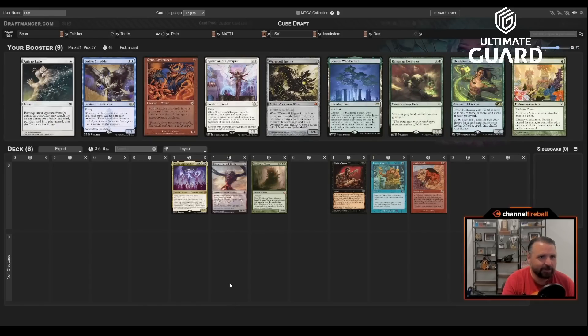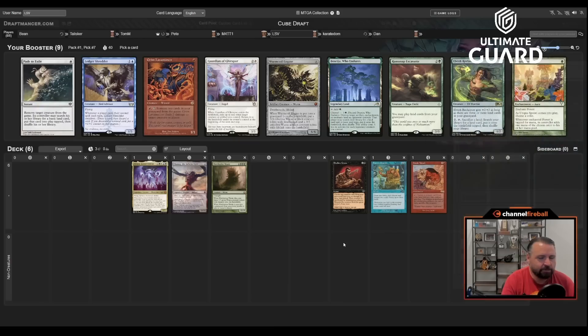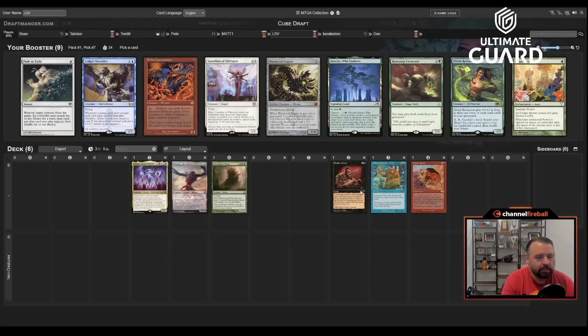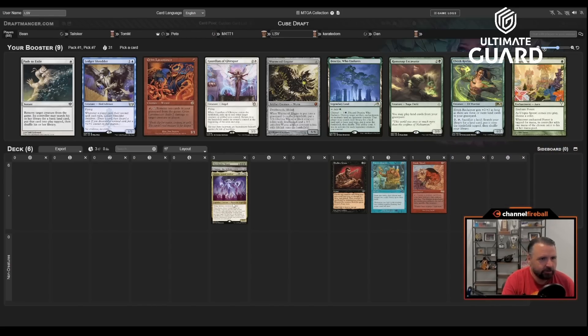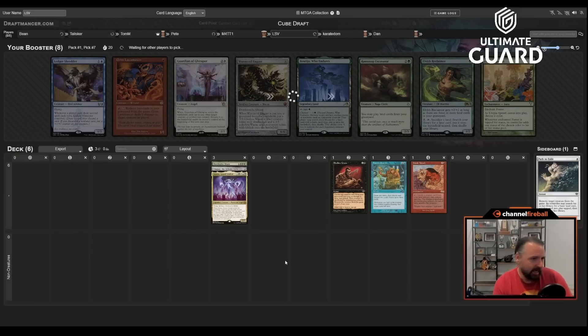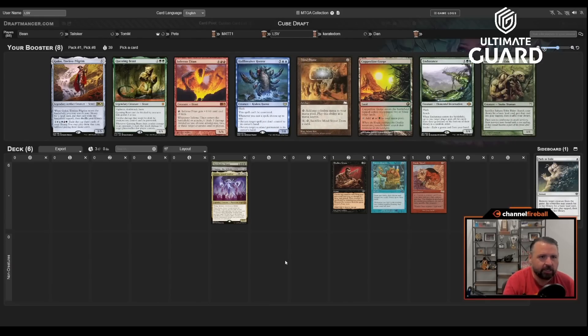We'll take World Spine Worm. The best card in the remaining pack is Path to Exile, but I'm not really in a position to take that. Maybe just take Ledger Shredder — it's a discard outlet and an early play. Actually, I don't really like passing Path here. I'll take the Path; I don't think Ledger Shredder is that good. I've been cutting it a lot lately, so passing Path to Exile would be a bigger mistake, especially since there are good green cards in the pack anyway.